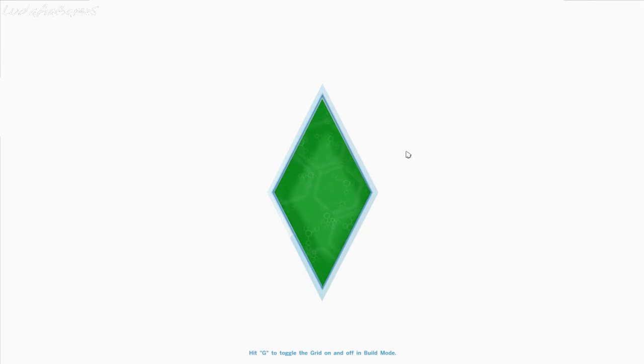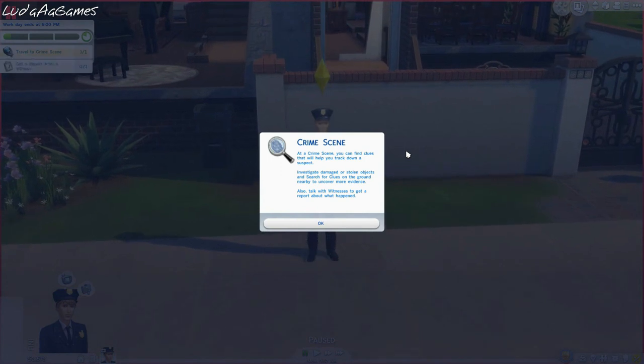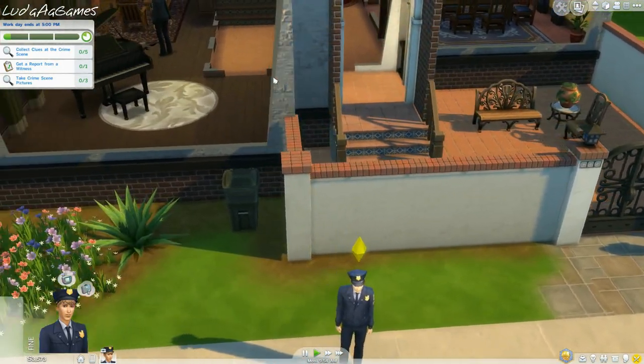'A Hawaiian detective takes their time and knows when you have enough clues to ID their perp.' That's gotta be one of the things we gotta do later on. I mean, we're a newbie right now, just assisting. I mean, I'm probably one of those people that would take initiative if I can - if I see the opportunity I'll strike because I'm very ambitious. But for now we're just going to help out. 'At a crime scene you can find clues to track down a suspect, investigate damaged or stolen objects, and search for clues on the ground to uncover more evidence. Also talk with witnesses.'